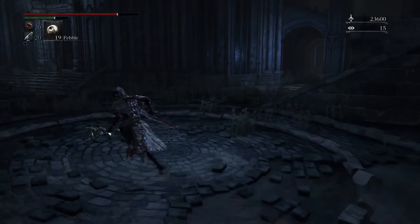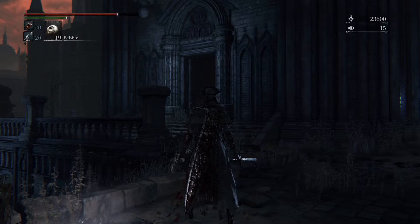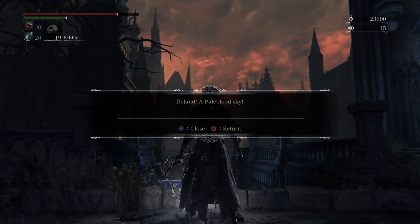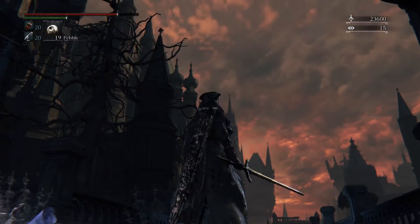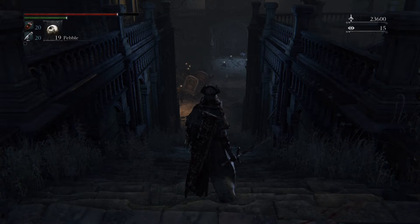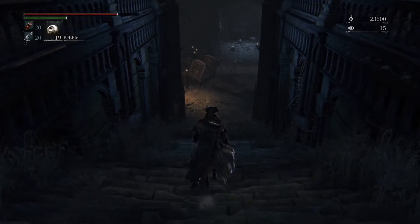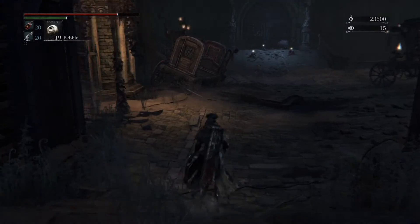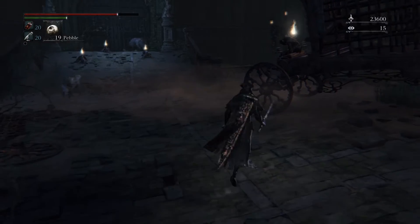The only path we haven't been through — other than the door that broke through the wall — is down these steps. And behold: a pale blood sky. A pale blood sky. Keep in mind our entire drive has been to seek pale blood, and specifically right from the start we were told that's how you end this endless night, this endless hunt. Seek pale blood to end the hunt.